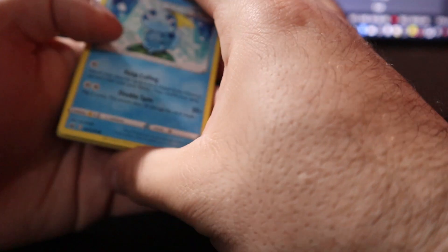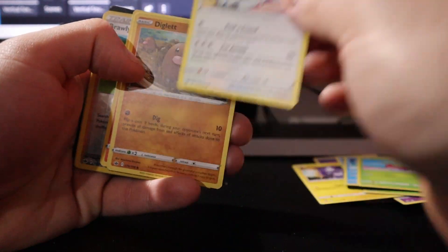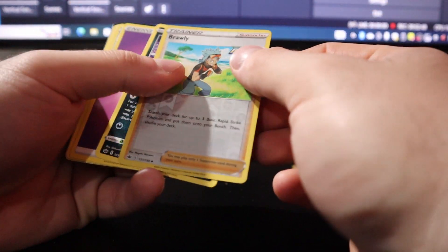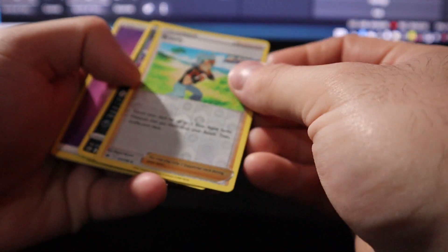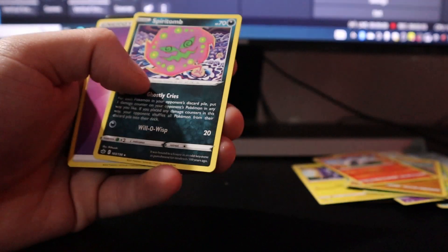Alright. Sabo, Bom Suite, Frufo Diglett, Larvesta. Look at this — ooh, a Holo Trainer card. Brawly Rapid Strike.